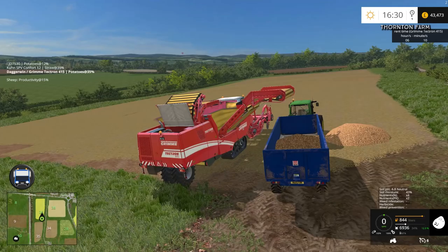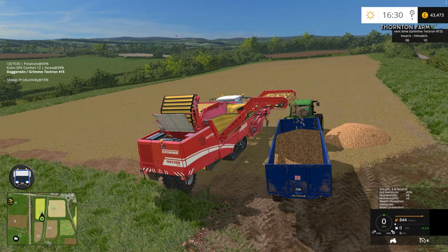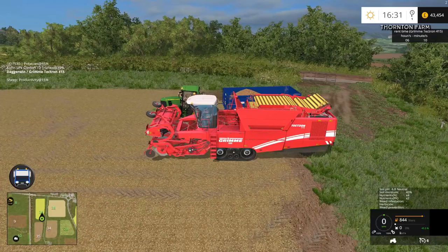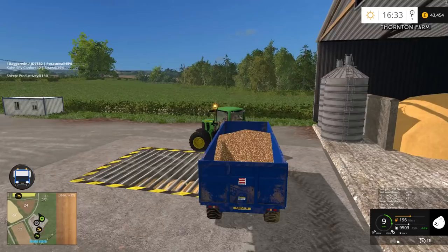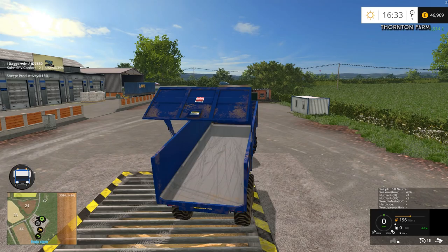We'll lower this, fold up the conveyor, and fold up the machine and sell the final trailer load. So we're done. Because some of it was unloaded onto the ground it's not a full trailer load — we won't quite reach 50,000. But maybe tomorrow. We've got a lot of sorting out to do and we've also got to repay the loan. Thank you very much for watching — I'll see you again in the next video. Bye for now.